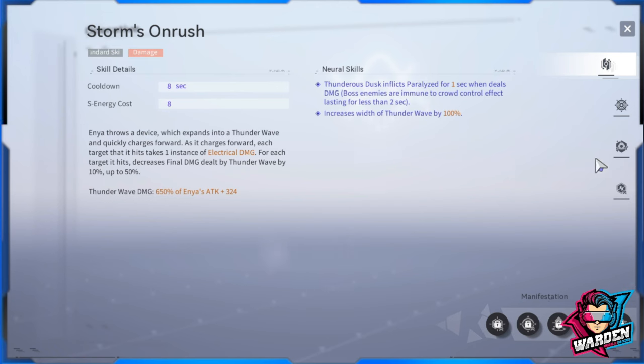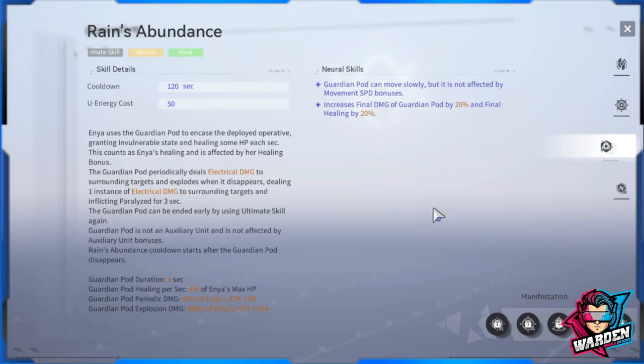Next is her ultimate, which is kind of mediocre. It deals electrical damage - she enters a pod which also deals electrical damage and heals her. You can trigger the detonation with another click of the ultimate button. This is not the main function of her kit. With the neural skill, the pod moves slower and both damage and heal increase by 20 percent.